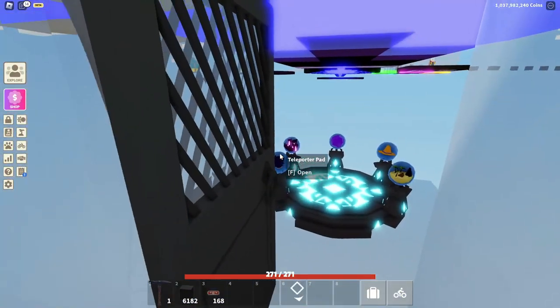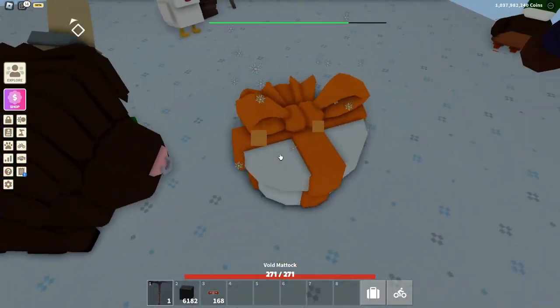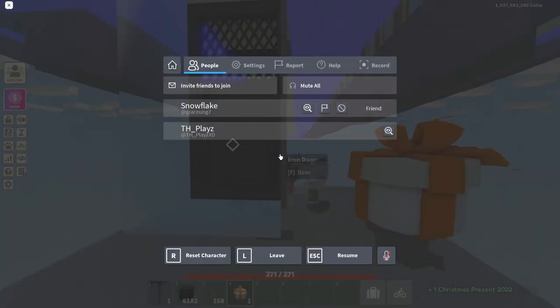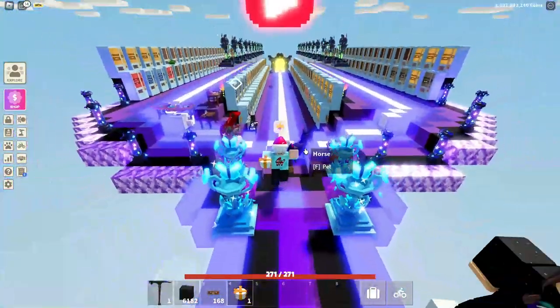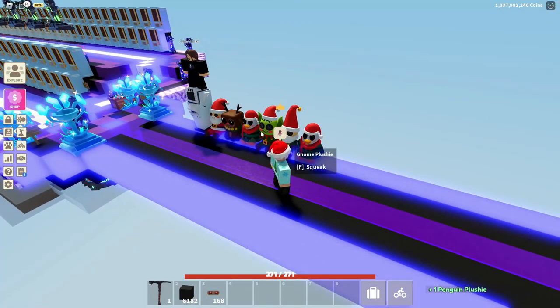The next thing is they've added the Christmas presents back, but they're round and orange. If you mine it you get it in your inventory, and you should hold-click to be able to open it. Let me quickly open it — you should be able to get some of these plushies. Let me quickly tell you the drops from them.